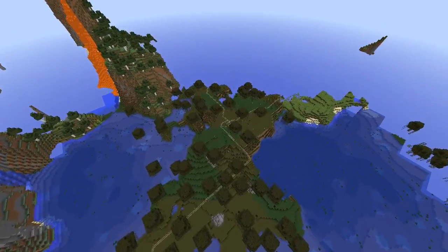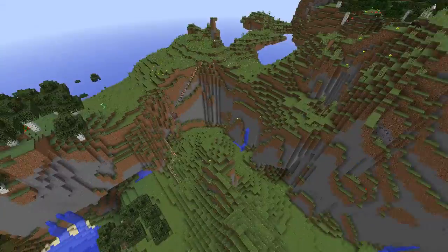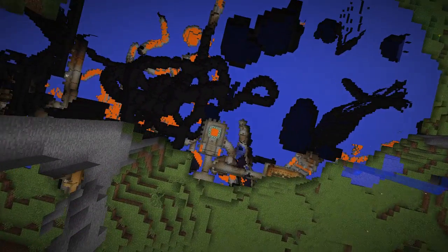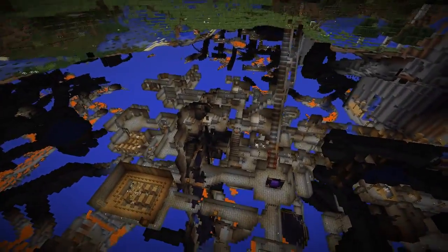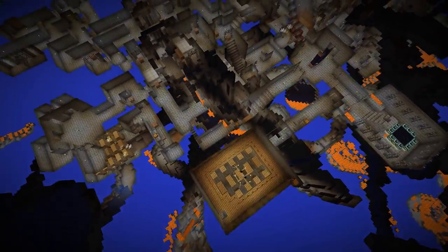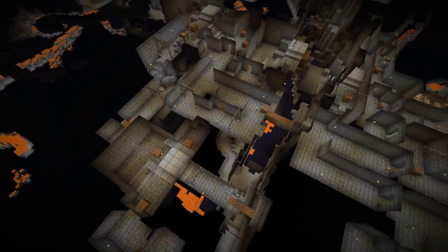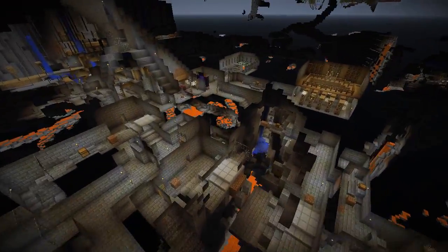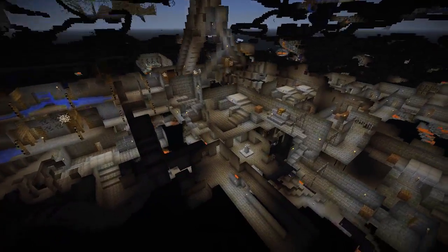My cart line continues on. Right under here was one of the strongholds — let's look at what a stronghold looks like from above. Oh, and there's the portal right there. It's a library. Wow, there's a ravine running right through the stronghold. Different rooms, all laid out. Some of the jail areas. That's pretty interesting.